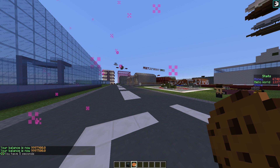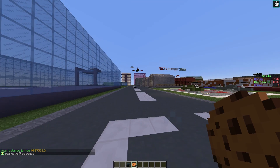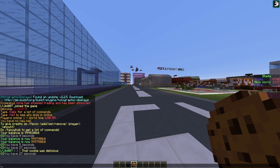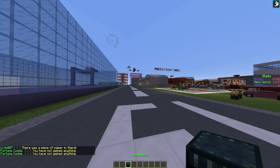So let's right click this after the cooldown has elapsed. There's a 27 second cooldown, and in the fortune cookie there was nothing — just a piece of paper. So that's pretty awesome.